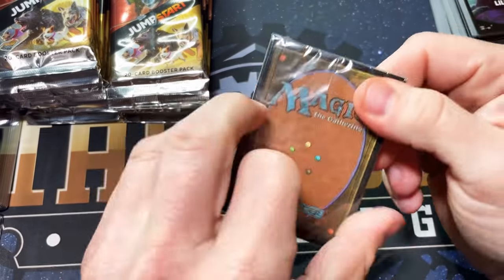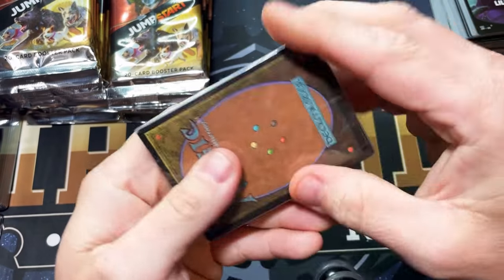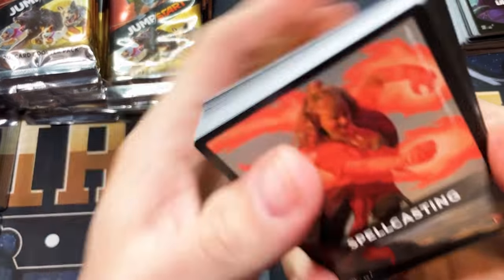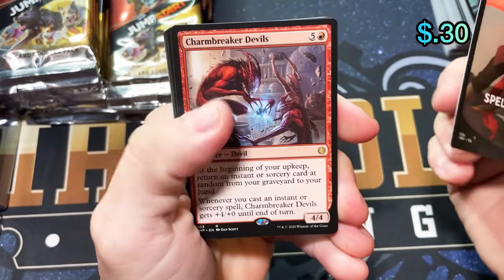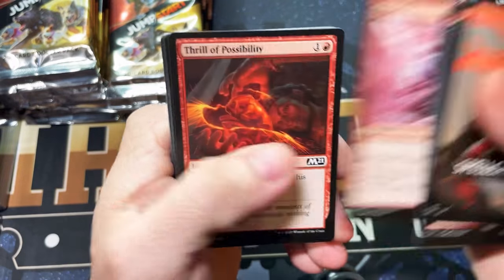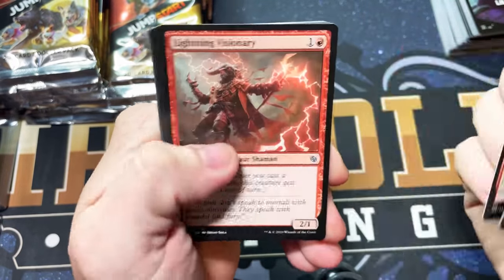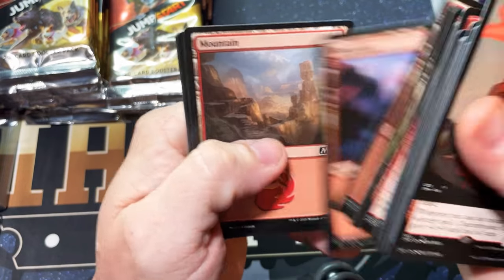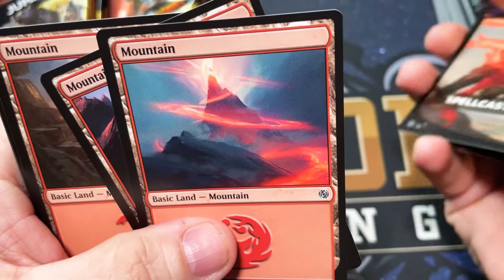Spellcasting — come on, where are the big packs? Charm Breaker Devils, Dual Caster Mage. I always get disappointed when I open a Dual Caster Mage. I feel like he was in Double Masters and a couple other things — and there's our special Mountain. He's just not valuable and it always makes me sad to not get a valuable rare.